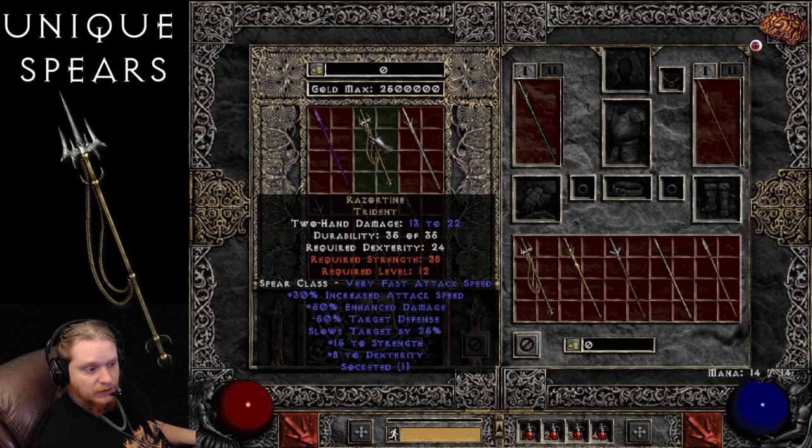This would be a very beautiful Spear to give to a low level Merc, like an Act 2 Merc. Because you're giving him the slows targets by 25%, which is going to stack on top of whatever other effects he has. If you manage to get a hold of the Nightmare version with the Holy Freeze, it'll stack on top of his Holy Freeze, which is beautiful. That particular effect stacks up to 85%, so that slow can go very, very far.